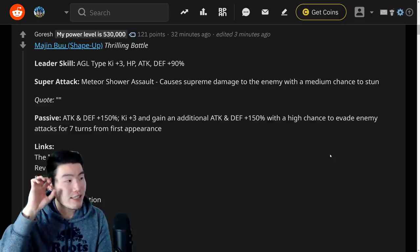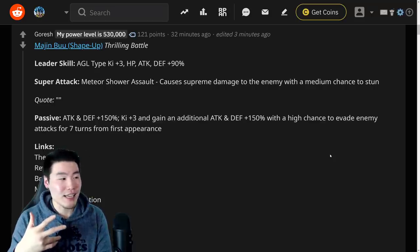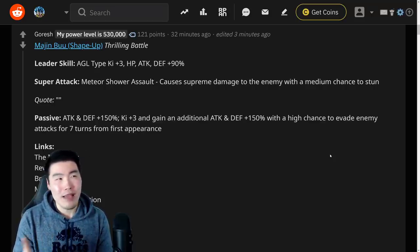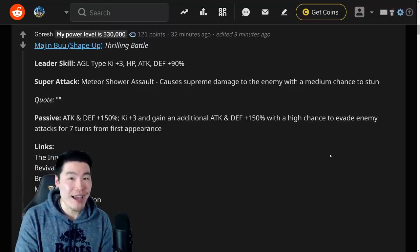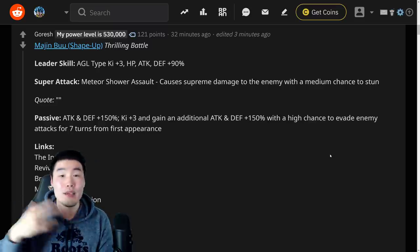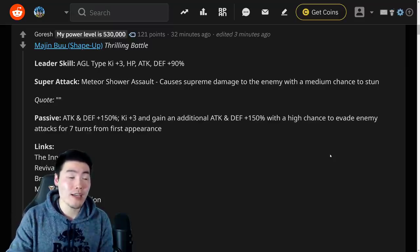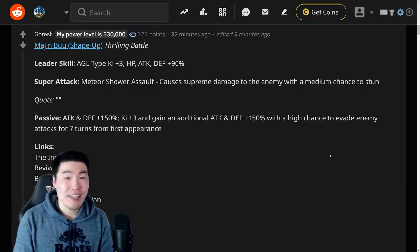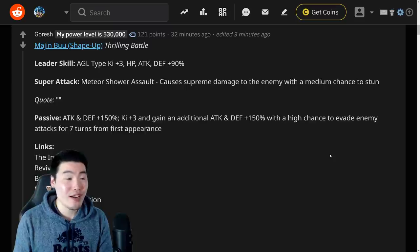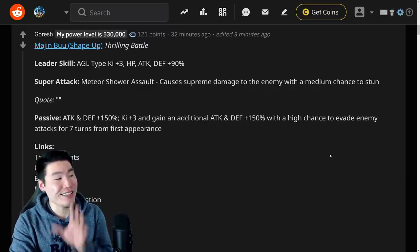Let's start with the guy that is setting the Dokkan community on fire right now, because he is basically like Bergamo but better — at least for shorter events — because he gets a ridiculous boost right off the bat, as opposed to Bergamo who has to build up his attack and defense over time and takes quite a few turns to reach his maximum boost. I should actually talk about the details first before we go into discussion.